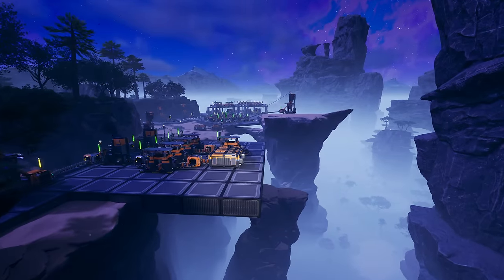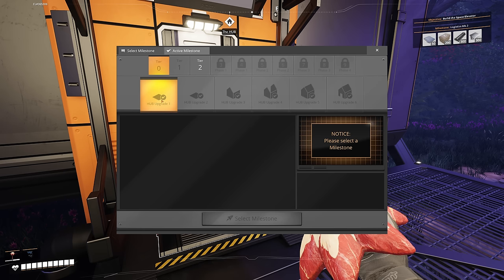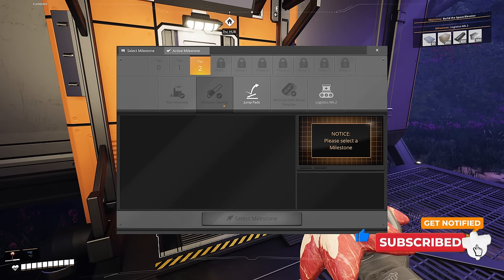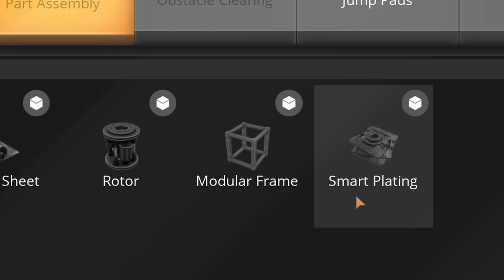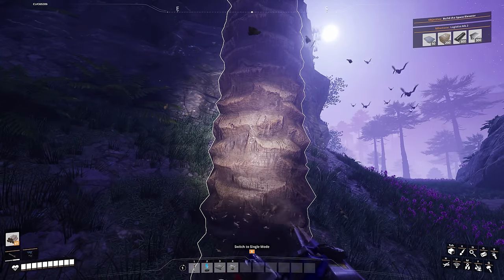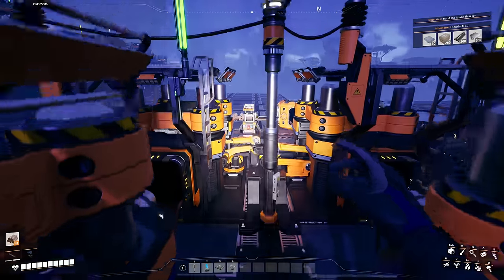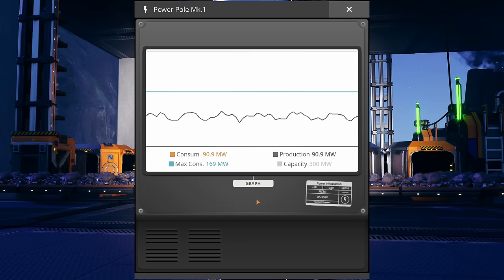Welcome back to another Satisfactory video. Last time we placed down our hub, worked through hub upgrades one through six, then into tier one, completing base building logistics and field research. Now we're working on tier two which gives us part assembly so we can start making modular frames, rotors, and smart plating to get out of phase one. We also got obstacle clearing so we can clear trees and add leaves or wood into storage to semi-automate solid biofuel, since we now have biomass burners with inputs.